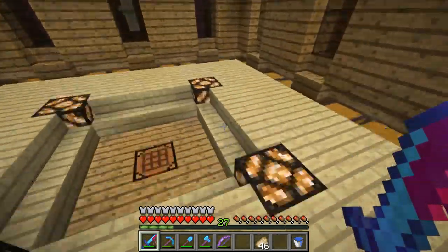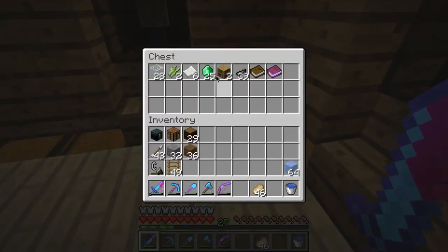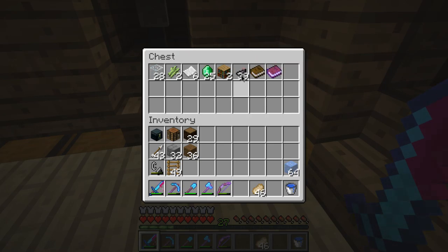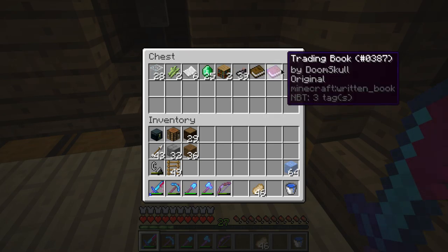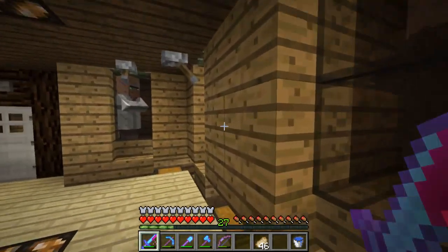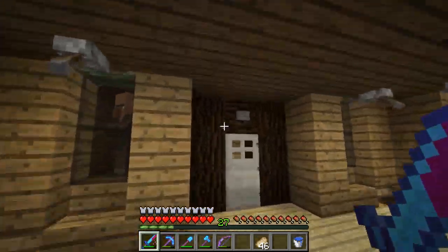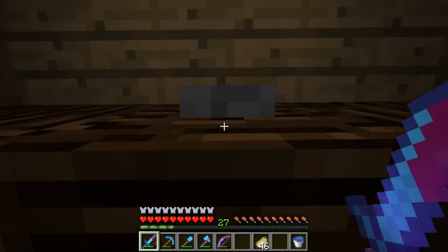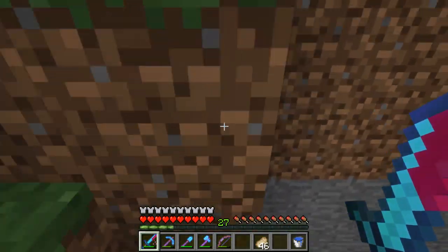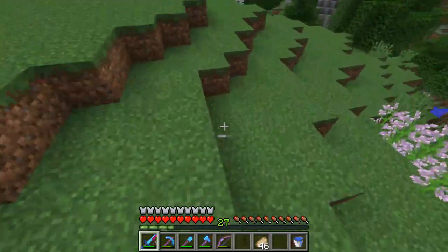I've been trading with some villagers and I got a mending book — yay! I got a bunch more emeralds. I copied this book; I get a bunch of books and book-and-quills with it. Unfortunately book-and-quills do not stack, so that kind of sucks — you have to do it manually and can't just shift-click through the whole thing.